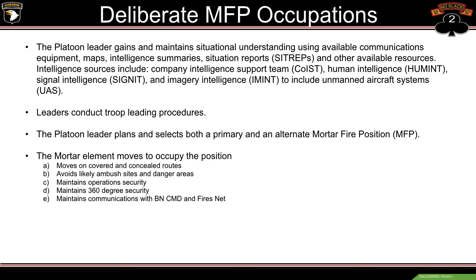We're going to do our troop leading procedures. Based off everything stated so far, the PL is going to select primary and alternate mortar firing points or positions. The mortar element moves to occupy the position under a covered and concealed route, avoids likely ambush sites and danger areas, maintains operational security, maintains 360-degree security, and maintains comms with battalion command and fires net. These steps are basically everything you learn as an infantryman — all tasks a rifle platoon would do as they move.